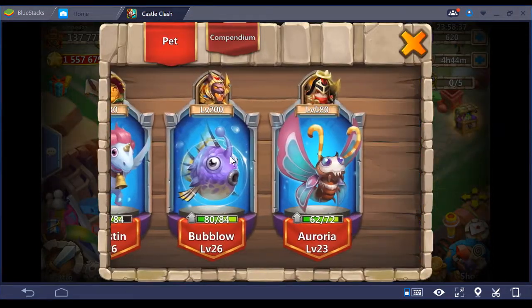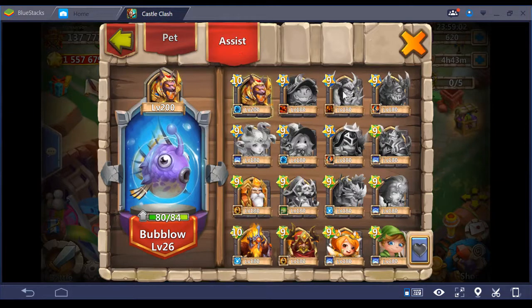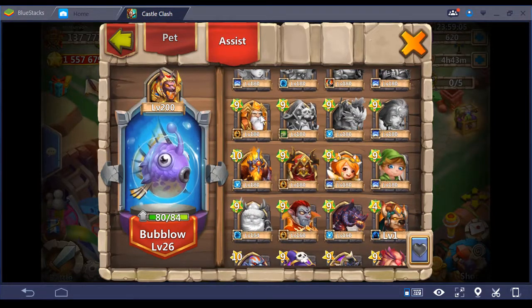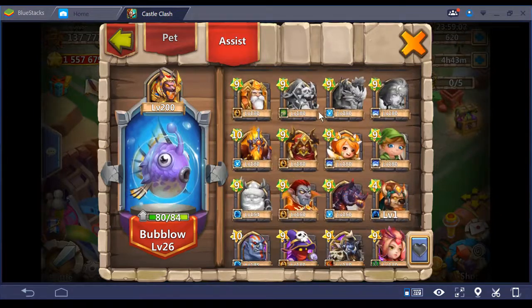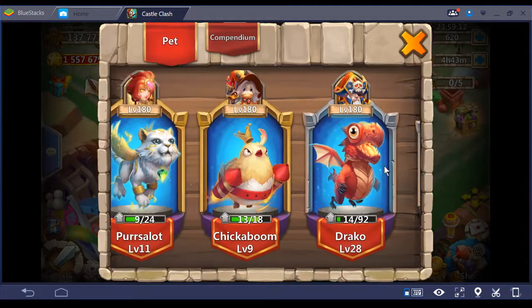I mentioned this in my last arena video, but it's very important that you run Bublo when you're in the arena, especially if you're going open lane. It increases the movement speed of three allied heroes by 40% for two seconds — that's at skill level five. Pretty sure it gets higher at higher skill level. We're going to be running Bublo — it doesn't require your hero to attack either — so we'll put it on one of my slower heroes for arena.